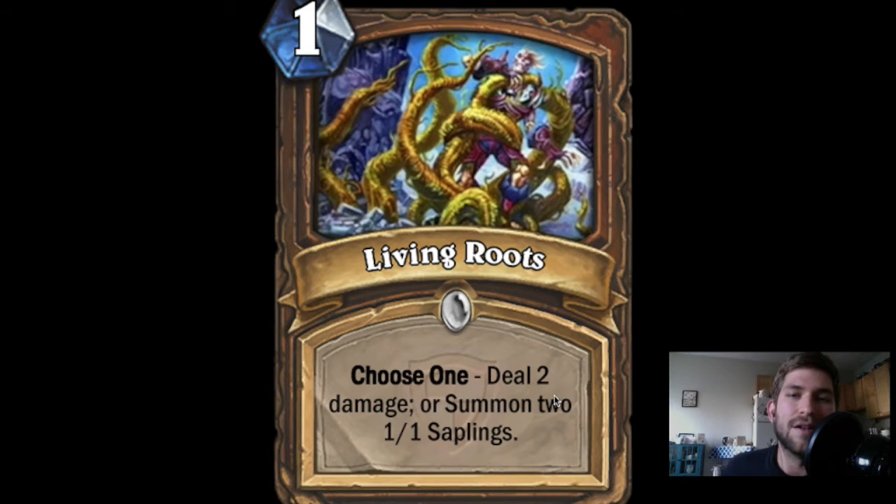Moving on to class cards — going with Druid first. A couple cards for Druid stood out as having a higher chance of being played. The first is Living Roots, a 1-mana Druid spell. Blizzard is now giving every class the option to have a 1-mana spell to do 2 damage. This one reads: choose one — deal 2 damage, or summon two 1-1 saplings. The effect itself isn't super powerful, but I love the versatility that Living Roots gives you.